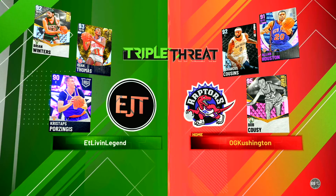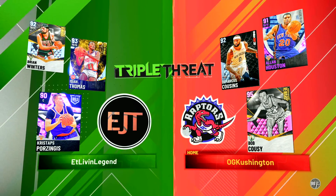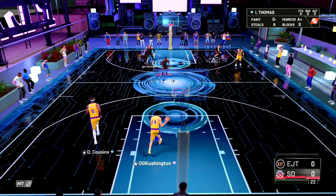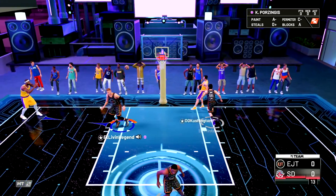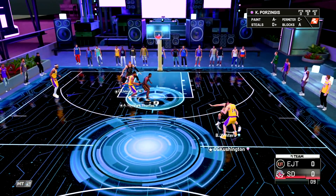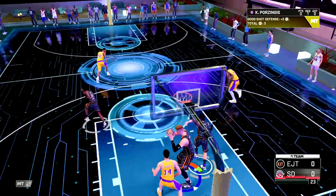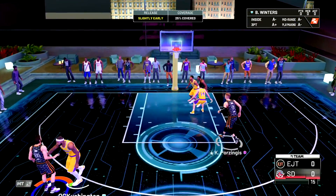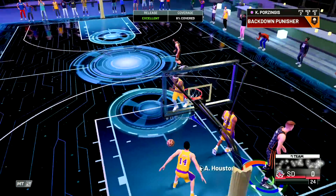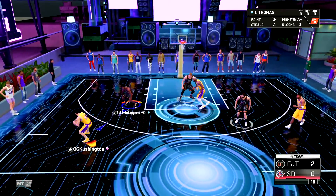He can dunk as well — this card already looks like a dub. Let's go ahead and hop into some Triple Threat Online gameplay. Let's take a look at the team we're running up against: Bob Cousy, DeMarcus Cousins, Alan Houston — this is definitely a good squad, we'll have to be on our P's and Q's. Hopefully DeMarcus Cousins will just off-ball us so we can get a bunch of wide-open shots with Porzingis. Moving his feet real well. Bad pass, Isaiah Thomas playing some pretty good defense. Coming up down court, wide open for three — yeah! Porzingis — that's money! Money with the green. Porzingis getting the rebound, putting it right over Cousy, they tried to double-team.